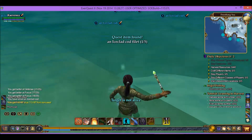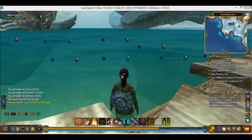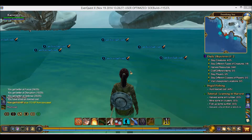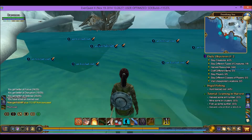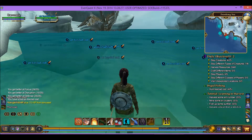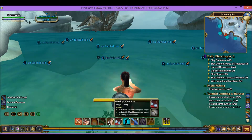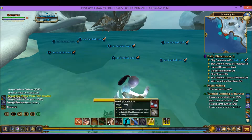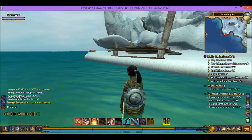That is our first one of five. We have one more fish to do — one more ice-clad cod. You can also target monsters by hitting the tab key. Now I have one targeted up here, and we'll cast some spells at it. And that is all of them that we need.